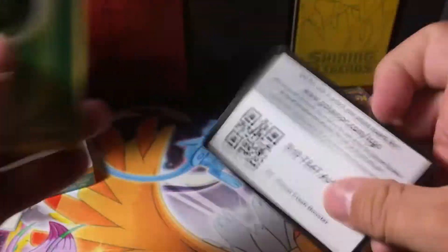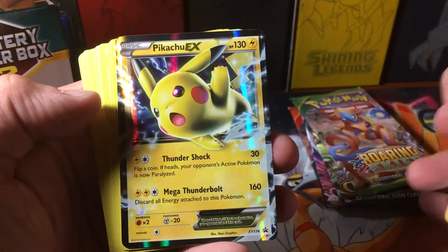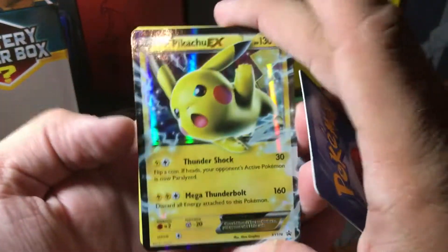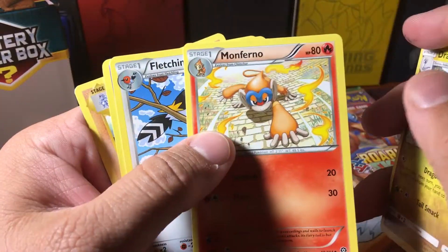So there's a code — anybody that wants that code can have it. And you've got a Grass Energy, a Multi-Switch, a Pikachu EX Battleheart 10 — actually that's one of the better EXs I've seen in here. I'm pretty sure you get the Full Art one too. Bufalant, Linoon, Masquerain, Dragonair, Monferno, Fletchender, Koffing, and Machoke.